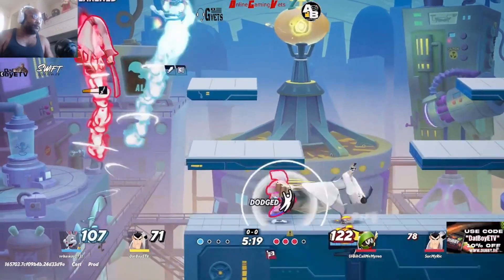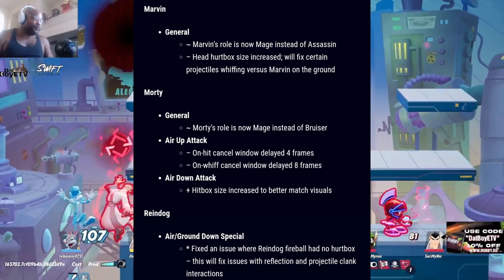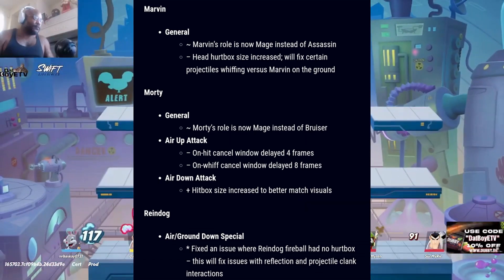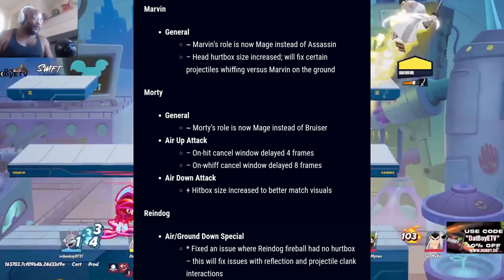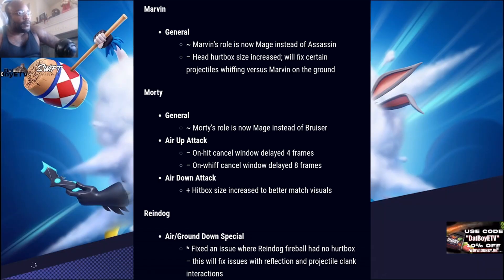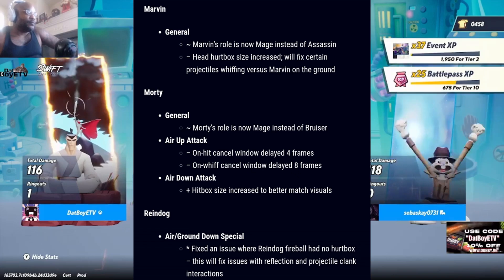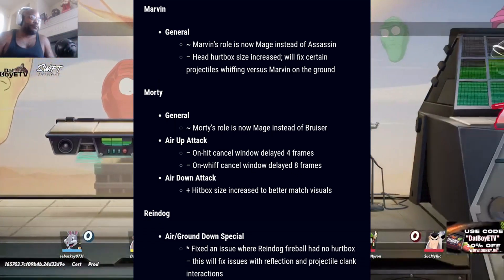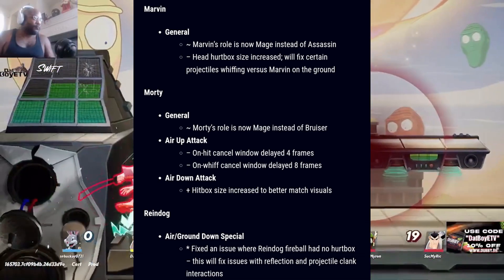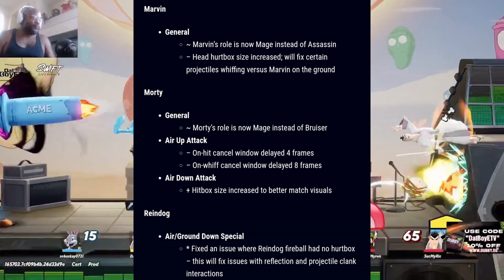For Marvin: his role is now Mage instead of Assassin, and his head hurtbox has been increased to fix certain projectiles whiffing versus Marvin on the ground. For Morty: his role is now Mage instead of Bruiser. Air up attack: on-hit cancel window delayed four frames, on-whiff cancel window delayed eight frames. Air down attack: hitbox size increased to better match visuals. For Reindog: air slash ground down special — fixed an issue where Reindog's fireball had no hurtbox, which will fix issues with reflection and projectile-clank interactions.